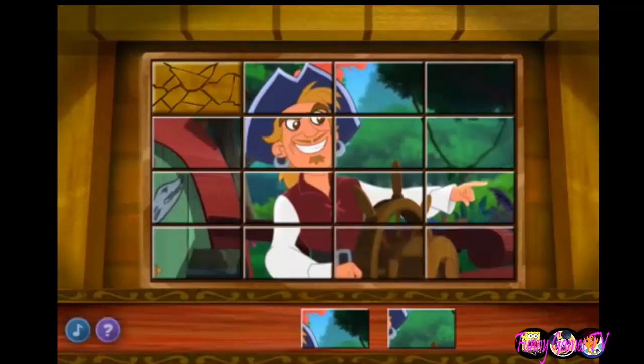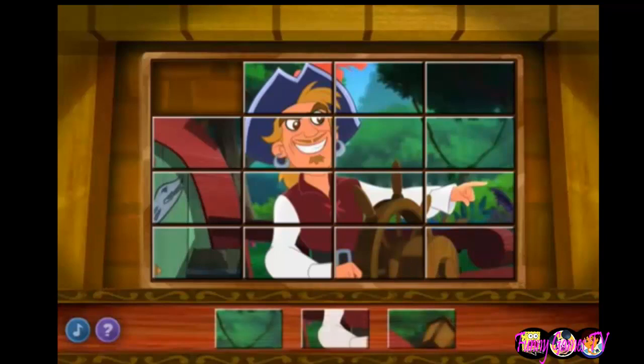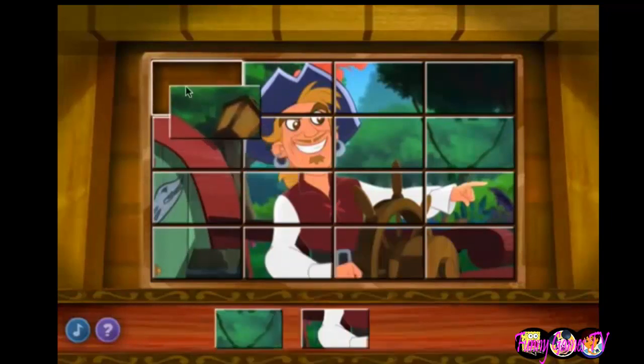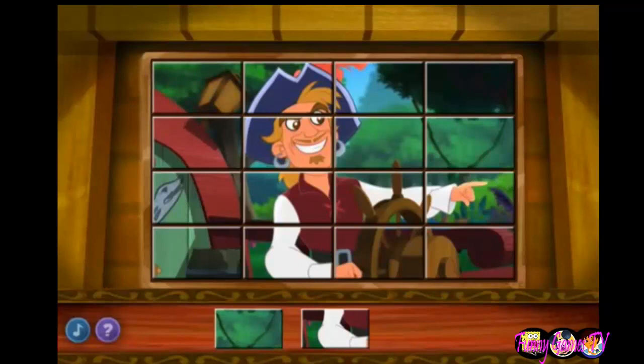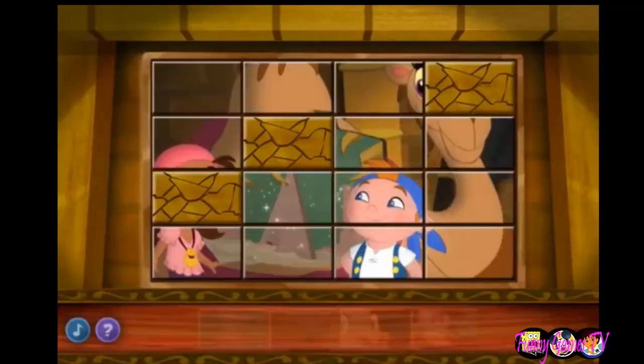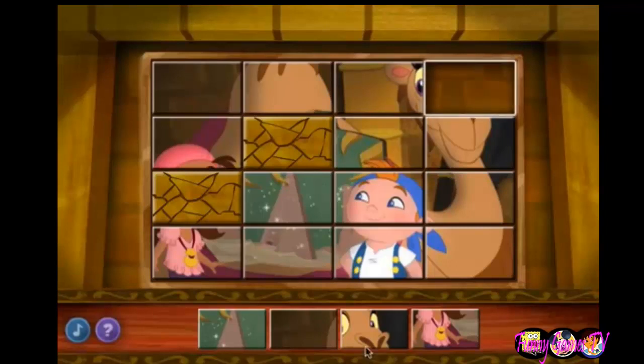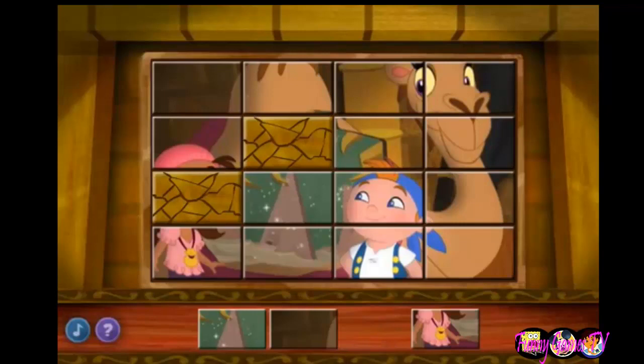Which one of these tiles goes here? One more space to go! Now we have to find the missing tile for the last empty space — look at the picture and choose the tile that best fits in that space! You're great at this! You finished the picture! Only one more picture to complete and the door will open! This one is missing three tiles! Which tile fits best in this spot? Great job! Two more tiles to go and we'll open the door!